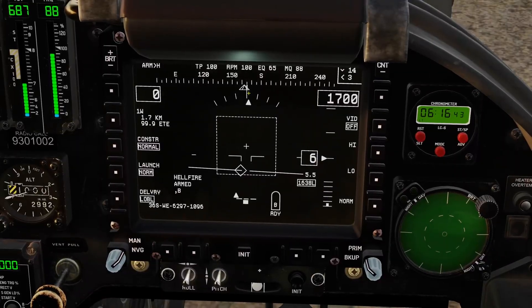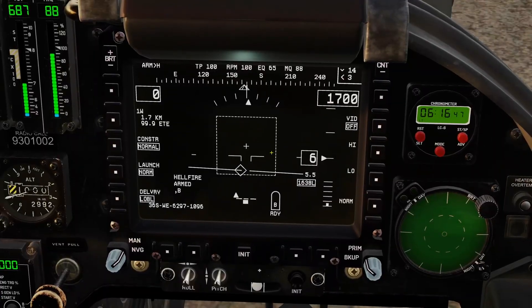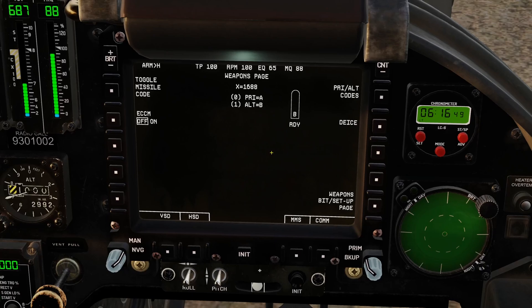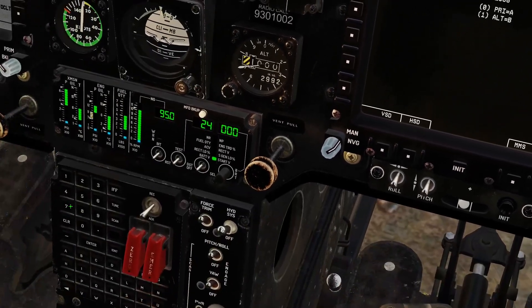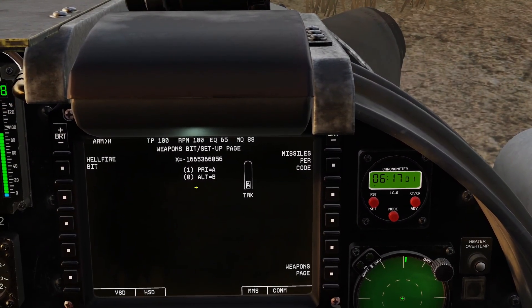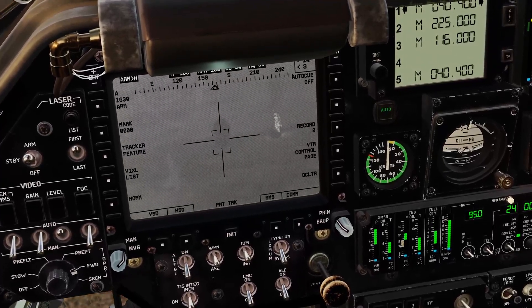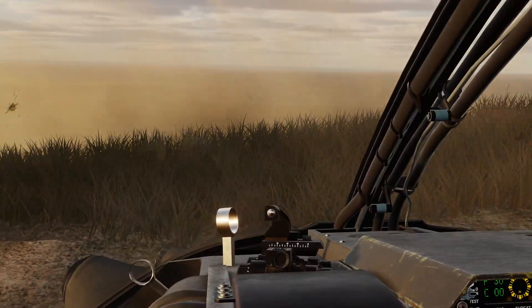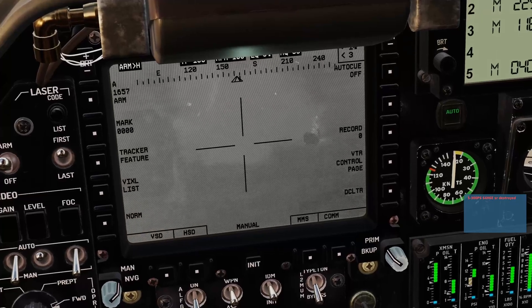Now, because we're down to the third one, I'm just going to go into the weapon select page. We've got one on primary now — that's the final rocket. Go back to here and fire. It's a pretty quick way of doing it. And it's destroyed.